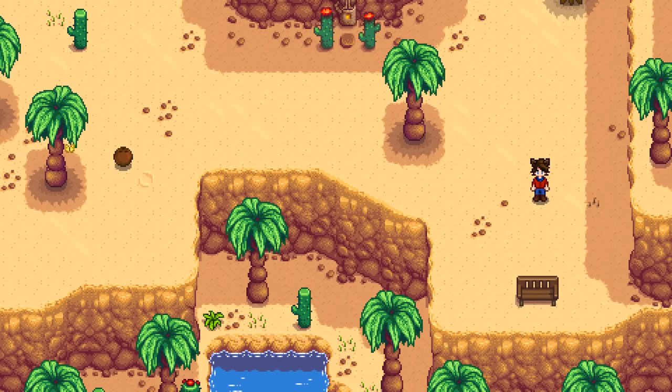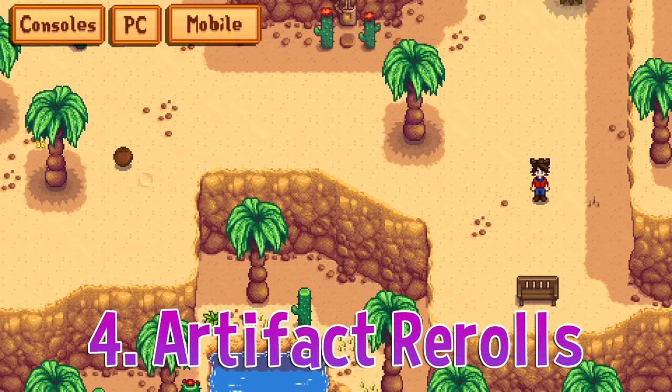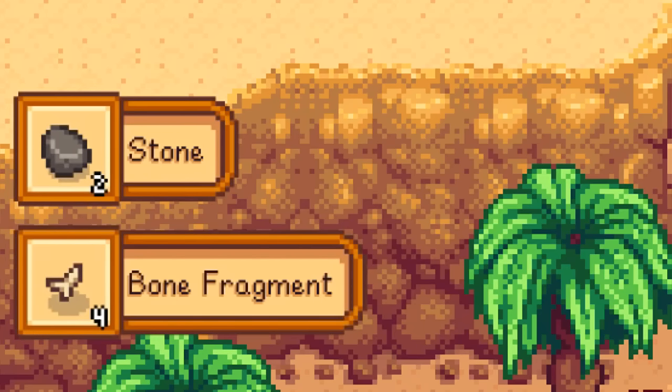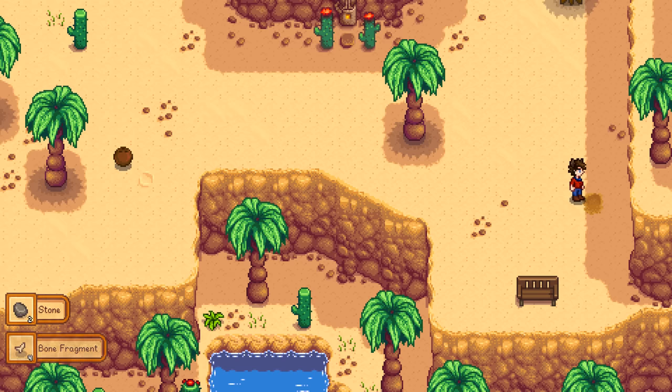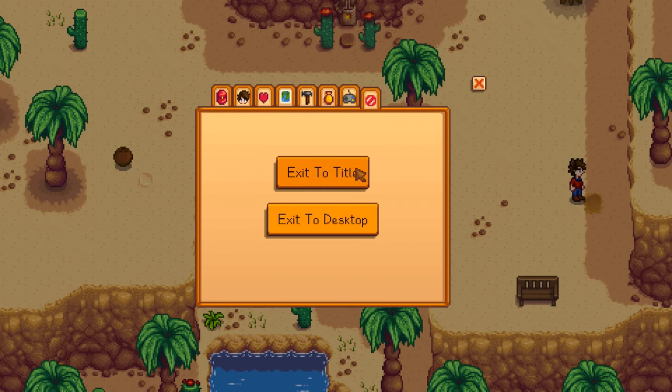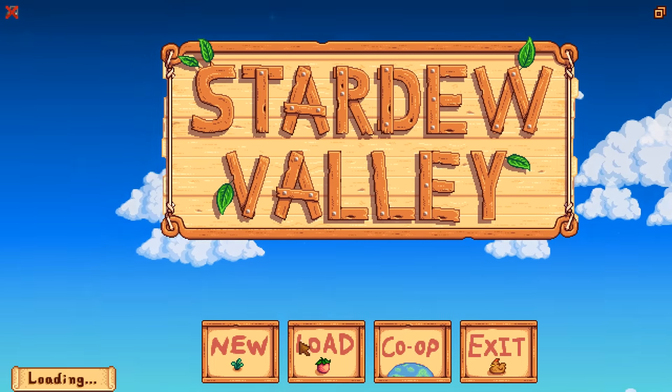What the predictor won't tell you is what you'll get from artifact spots. Luckily, there's a way to cheat them as well. Let's say we're here in the desert and we need a golden mask. We'll see what's in the artifact spot — 4 bone fragments and 2 stone. Well, we can change that. Just like with the geodes, we're going to exit to the title and open it back up.